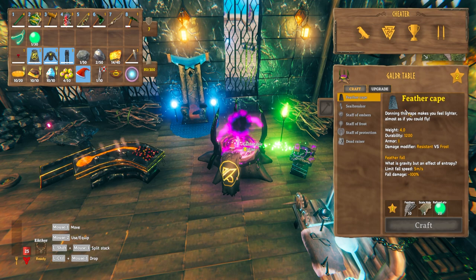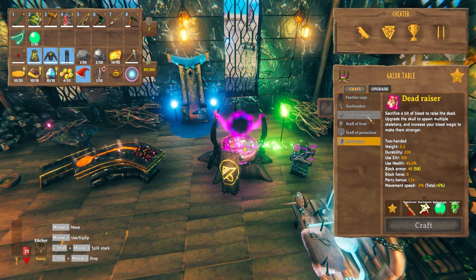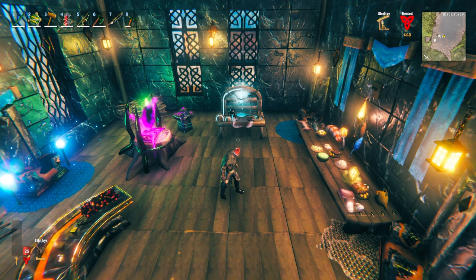In terms of recipes for the Galdar Table, the new favourite item for everyone — the Feather Cape — is actually made here, making it very important for that recipe alone. Beyond that, the Seal Breaker is also made in here, which is the item used to spawn the new boss. You also get the four different types of magical items that have been added to the game. If you want to see a full magical guide, there's a link in the video description.